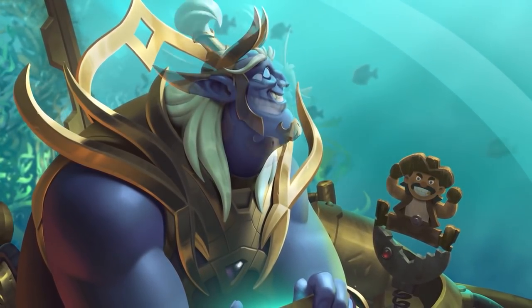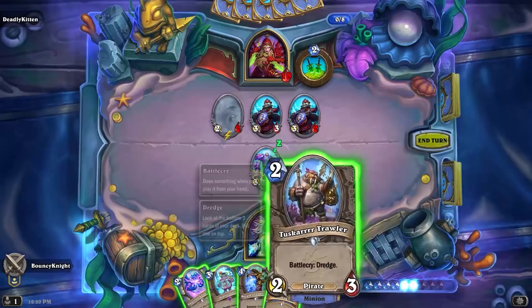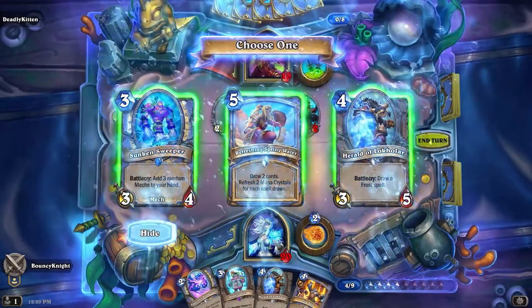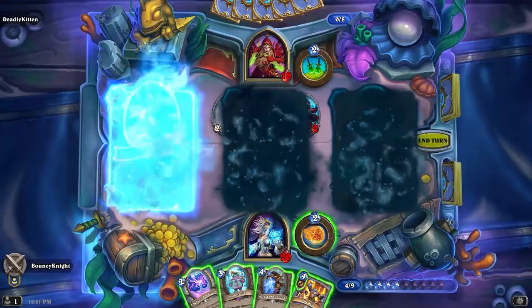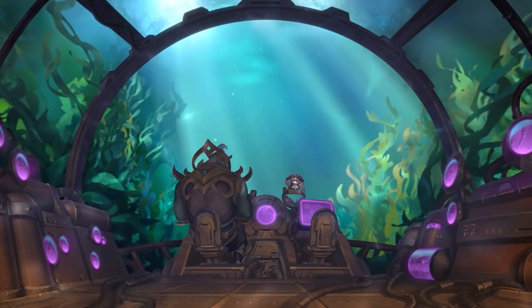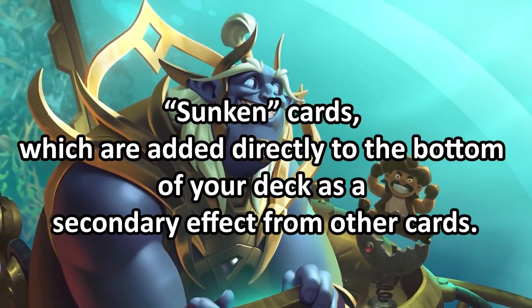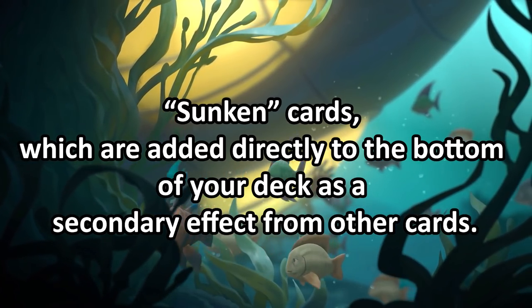Are these new keywords going to be any good? The first brand new keyword of the expansion is Dredge. Dredge lets you look at the bottom three cards of your deck and choose one to bubble up to the top. There are also cards called Sunken, which sink to the bottom of your deck, and you can use the Dredge keyword to bring them up to the top.